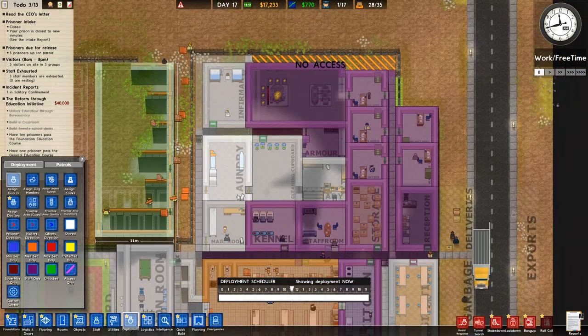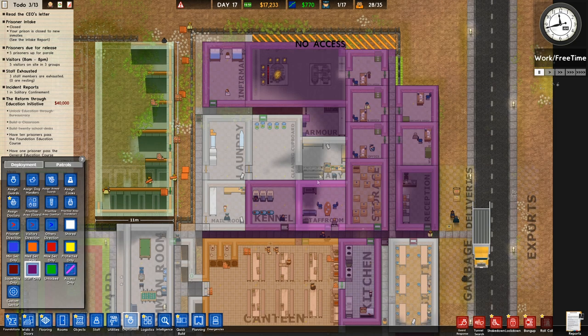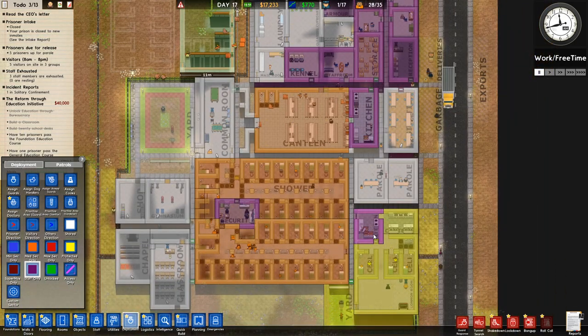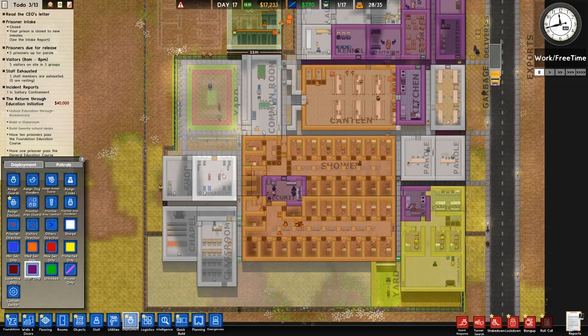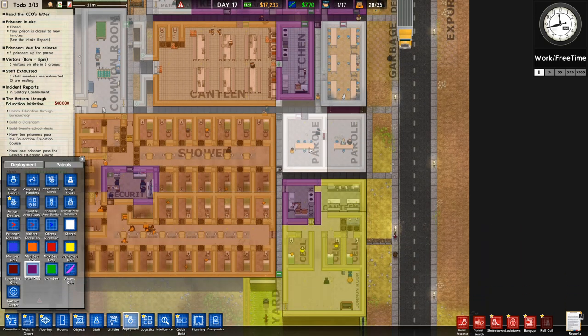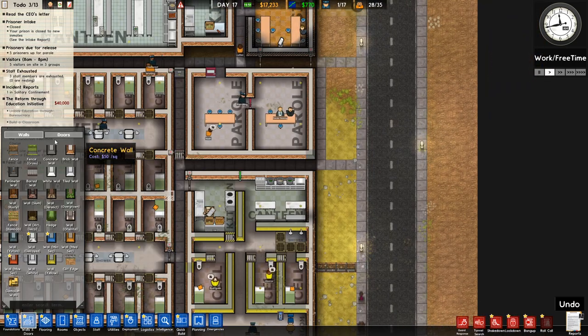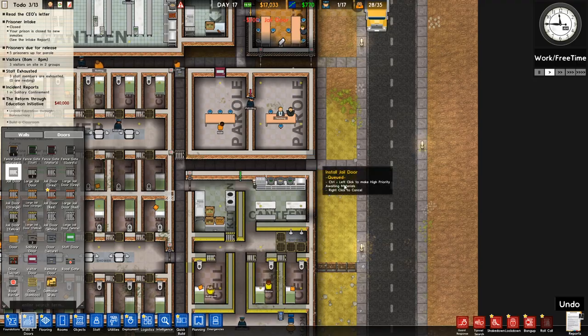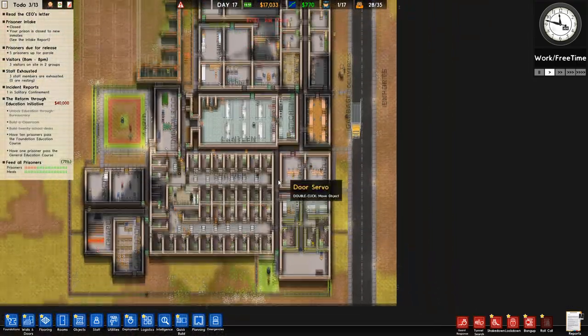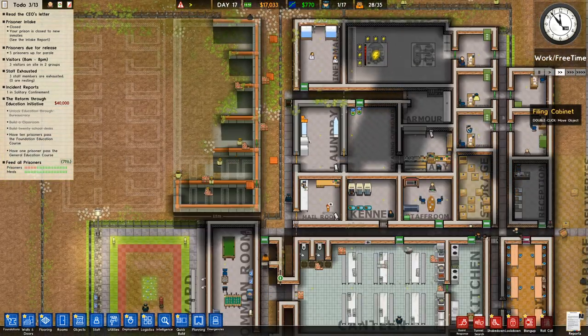The infirmary is staff only — they can be escorted in there. Library's fine. They can't get to the kitchen or the kitchen security area. They're allowed to go in these places and go there for visitation. They're not allowed to come down here or here. In fact, this is wide open — that really does need a door on it, which I'll do. That's pretty bad.